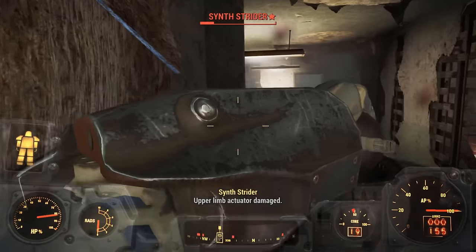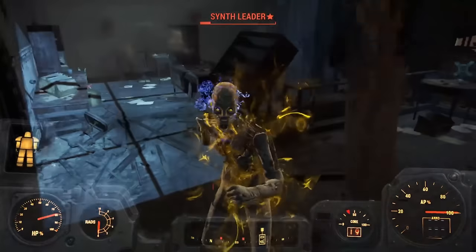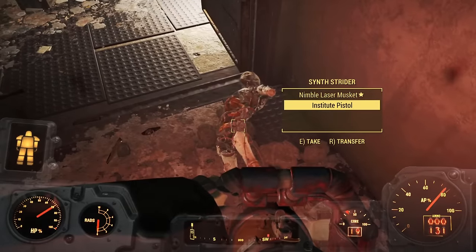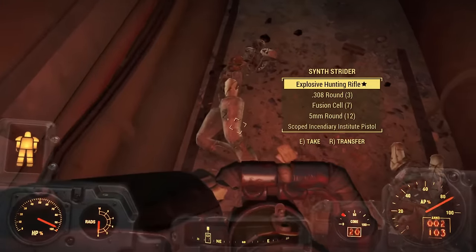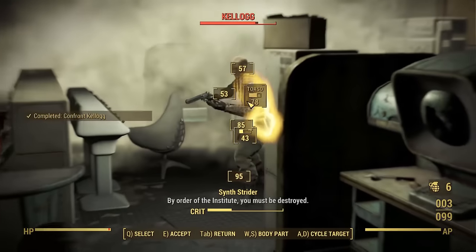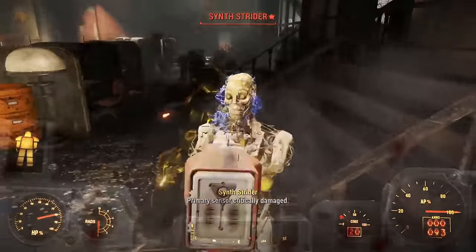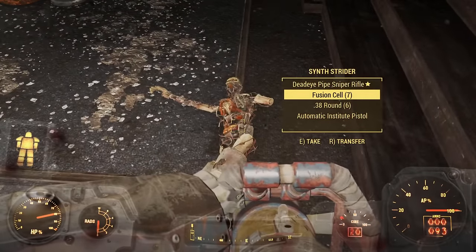Inside Fort Hagen our Broadsider cannonballs absolutely tear through everyone. The baseball bat handles disarmed synths, and our sidearm finishes the legless ones — we're not stopping with just the arms. Kellogg earns himself a grenade to the legs and the cannon finishes his kneecaps off with a volley — he's absolutely destroyed. Toughest man in the Commonwealth? I think not. He is now a bowl of cereal past its expiry date, and the Brotherhood of Steel arrive to open our next act.